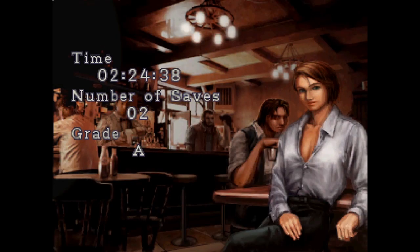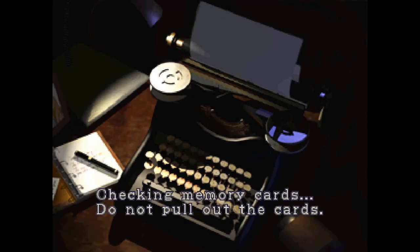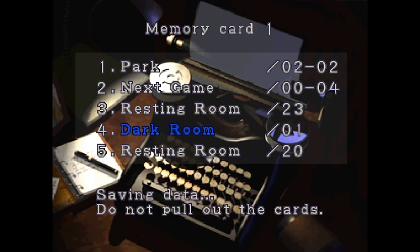There we have it — time: two hours, twenty-four minutes and thirty-eight seconds, number of saves: two, grade: A. In the American version A is the highest rank you can get, so I'm pretty awesome now. I thought my time would be a little bit better since I got two hours twenty-six or twenty-five before, but I got all three costumes I didn't already have. I hope you guys enjoyed that and I will see you guys on the next playthrough.